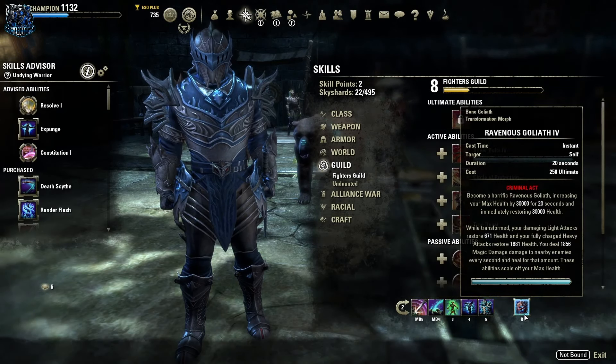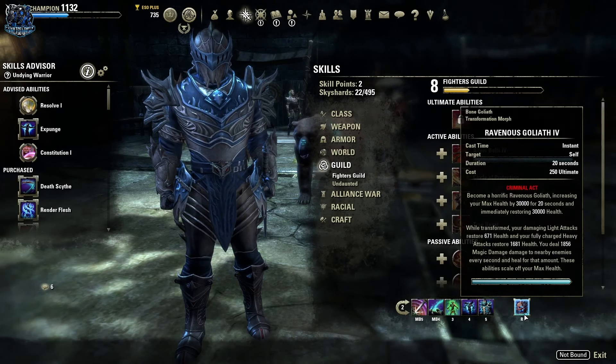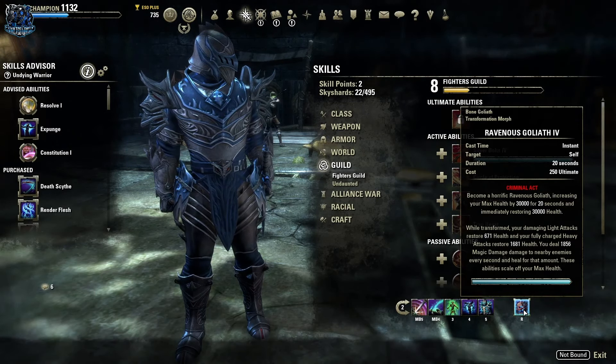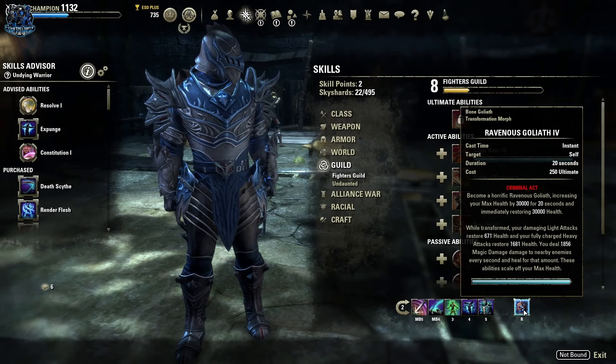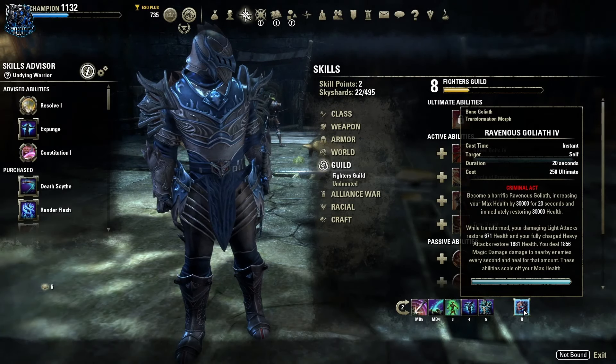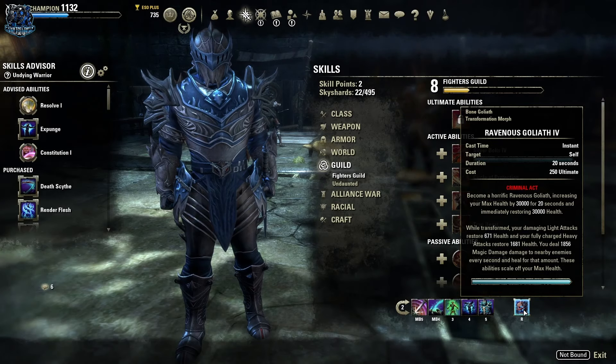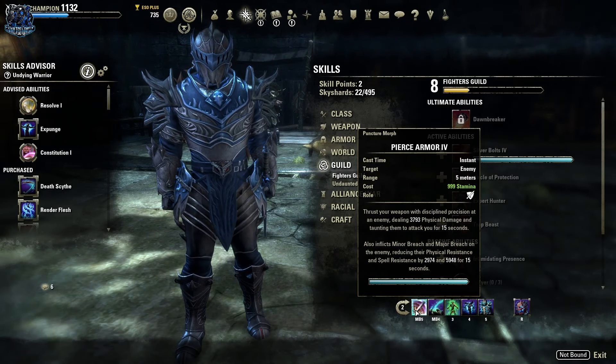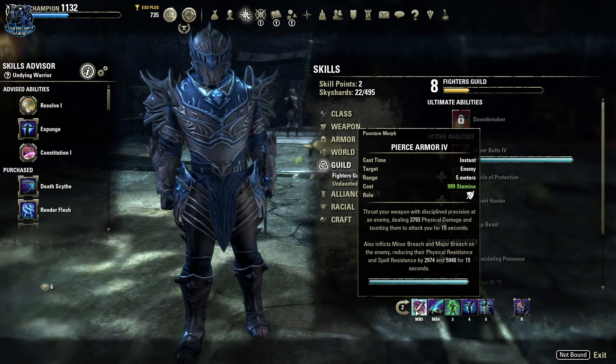For the back bar we're running Pierce Armor, Mortal Coil, Resolving Vigor, Spirit Guardian, Summoner's Armor, and Ravenous Goliath. You could slot the Sword and Board ultimate here but it doesn't compare to the Goliath form. This ultimate is incredible — you become so stupidly tanky with it. I prefer to use Ravenous Goliath most of the time and then use Pierce Armor when you need to crack a tough opponent.